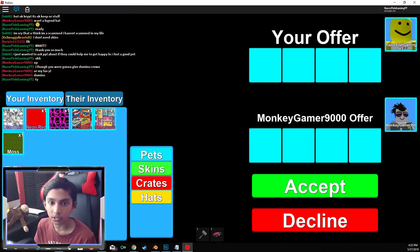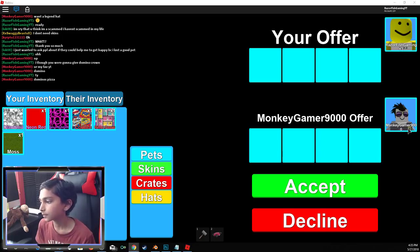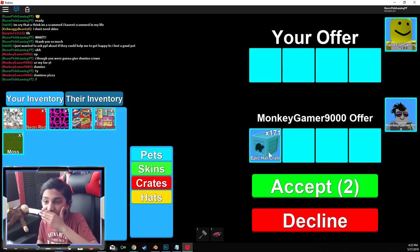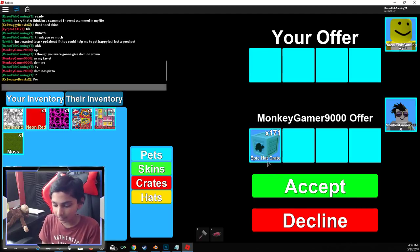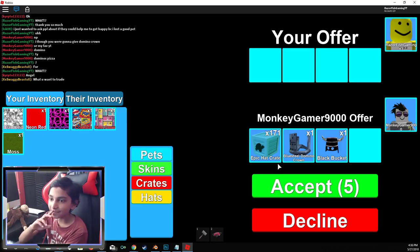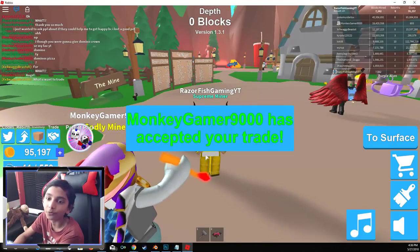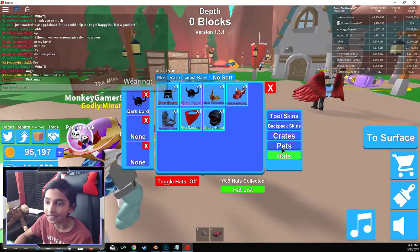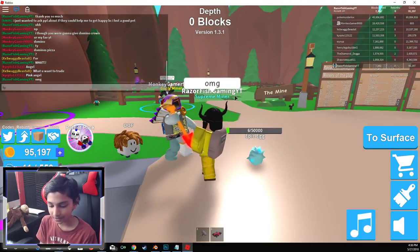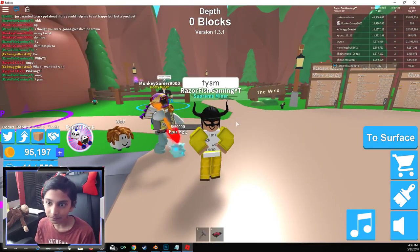Did he just send me another trade? Oh my goodness. If he gives something else... Domino's pizza. What? You just gave me 171 epic crates? He's not gonna accept this — blue steel domino crown and 171 epic cat crates. If he accepts this — guys, is he actually... How does he have that many epic cat crates? And he accepted it. Holy moly boys! Oh my goodness — we got 172 epic cat crates. Thank you so much.